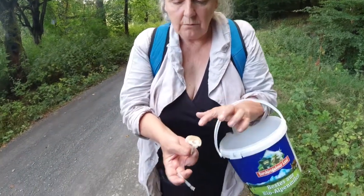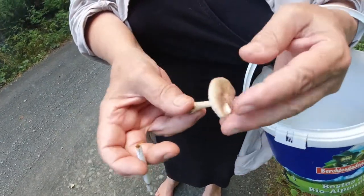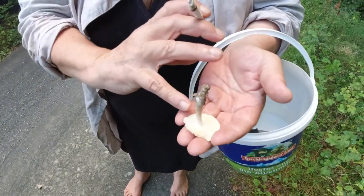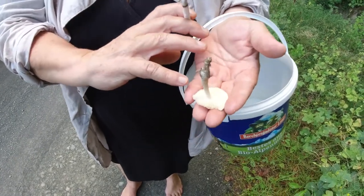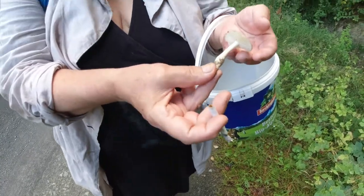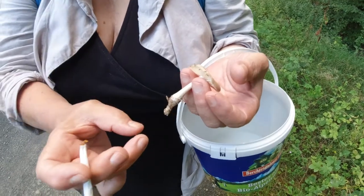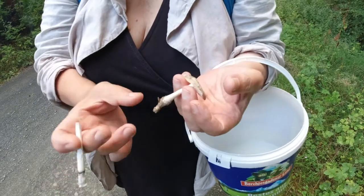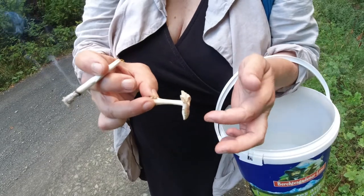Then you check the color, the fraßstellen, the dimension — how big is it? Are the lamellen attached to the stiel, or free like the pfifferling? And how is the form of the stiel? This one is called a spindle röhren — it looks like a spindle, has a long root to the bottom, and is eatable.